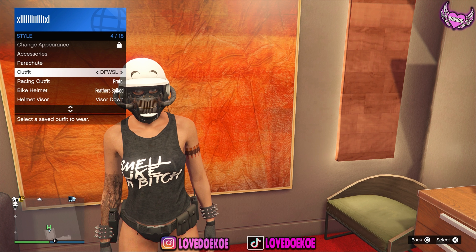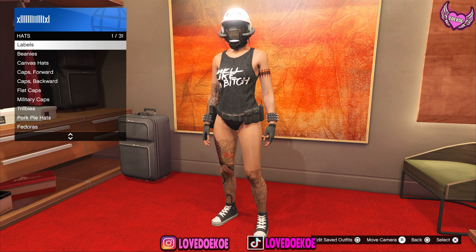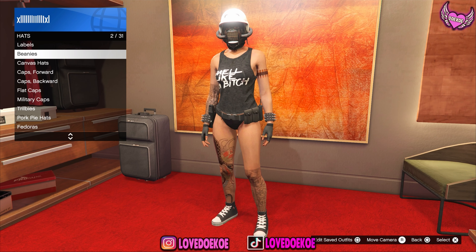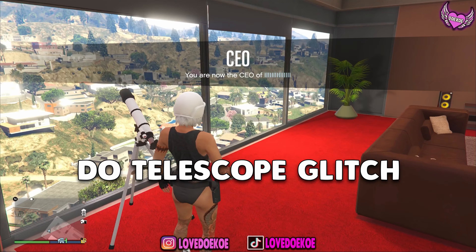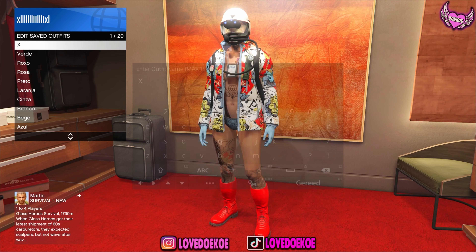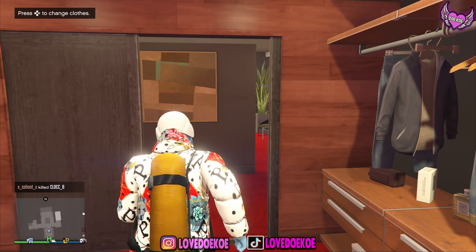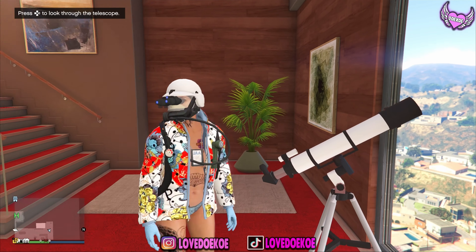Now save the outfit with the goggles again in the same slot. For this outfit tutorial I'll be using the white bulletproof helmet, but if you don't have that one then make your way over to the hat section and equip a red combat helmet, which you can find at the clothing store. Save the outfit in the same outfit slot, then equip the Gooch mask and make your way over to the telescope to do it one more time.